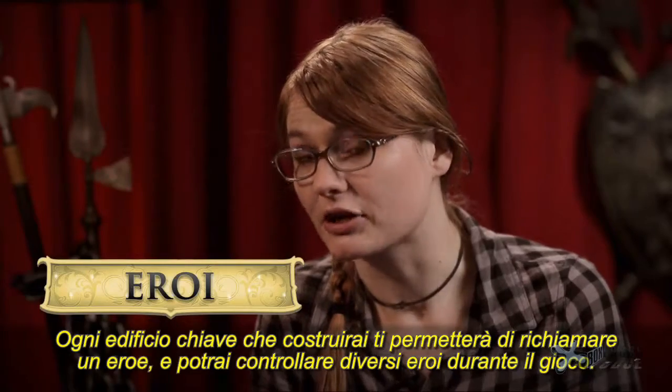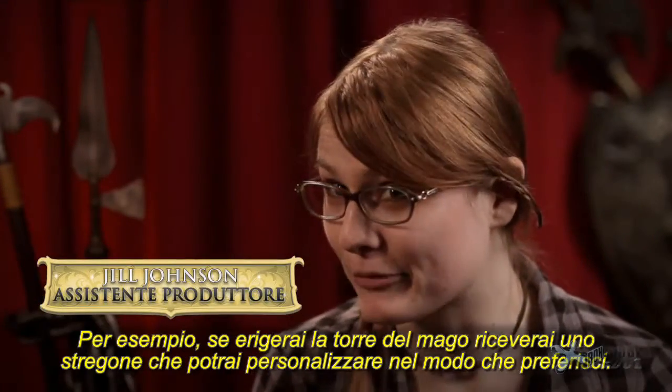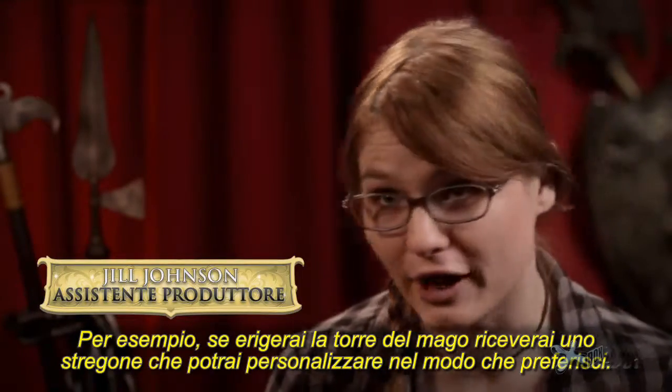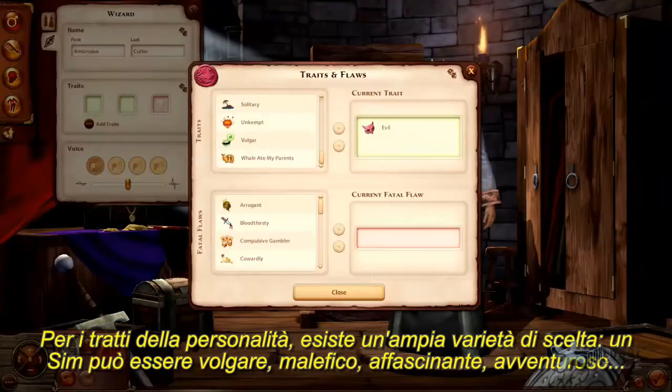With every key building that you place, you're also bringing in a hero, and you can play multiple heroes throughout the game. For example, when you slap down your wizard's tower, you're also going to be bringing in the wizard. And from there, you can customize them however you see fit. For personality traits, you can select from a wide variety.